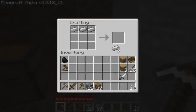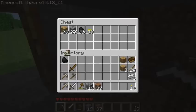Let's make one more iron pickaxe for when the one I just made runs out. That's good. And a stone one, just for backup purposes. Pick that up, put it there. Okay, put that there.